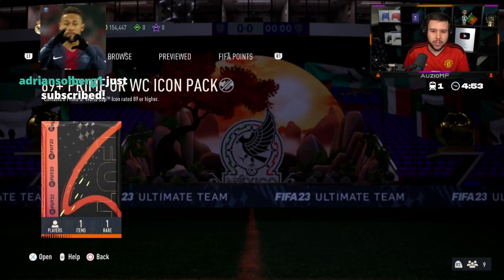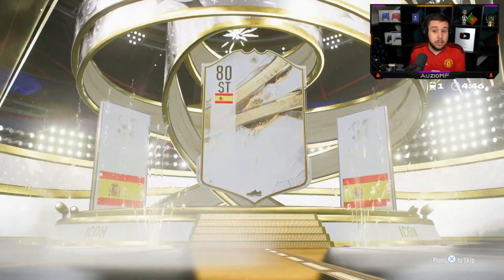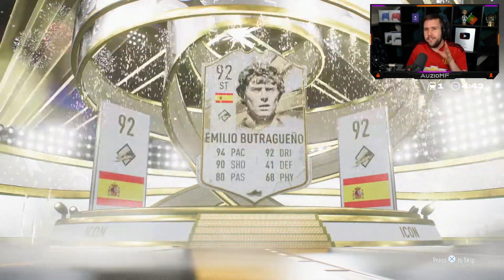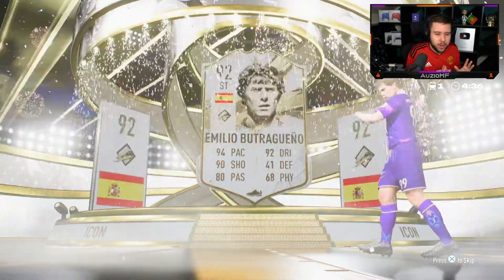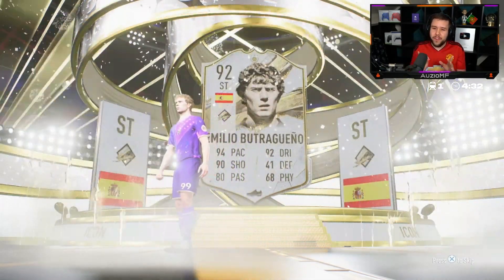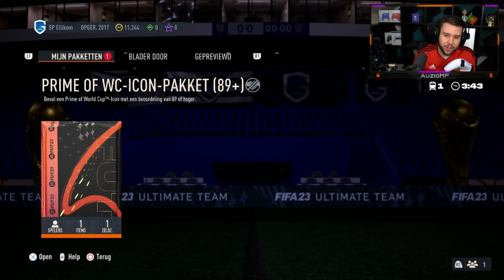It's his birthday so let's see if EA can give him someone good. We don't see prime Butragueno, we see Fernando Torres three times and then Butragueno again back to back — very interesting. Anyway, it's a W! Should we do another nose pack? Let's do it — two so far have been a W.